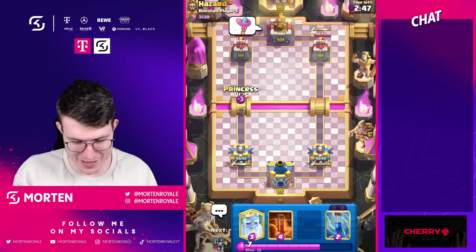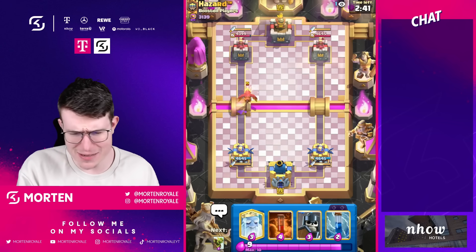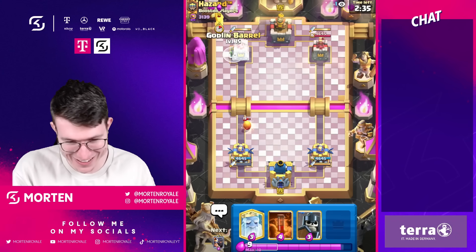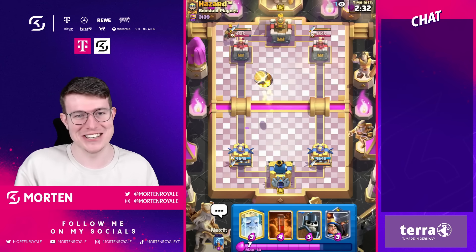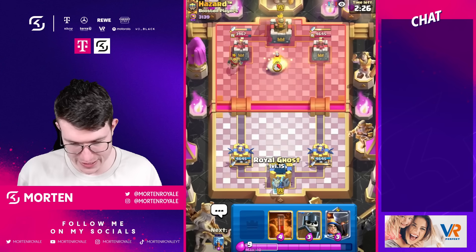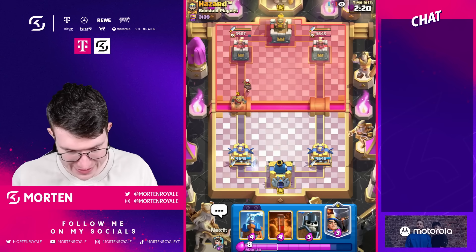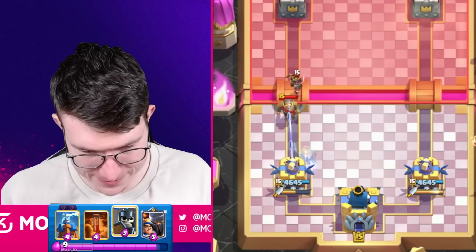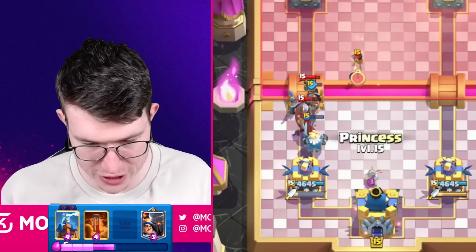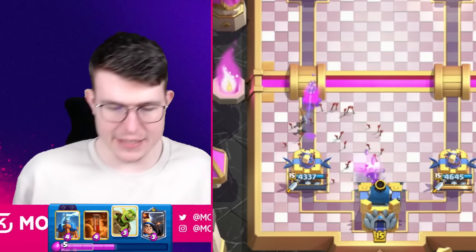Next game up is Busby aka Hazard — I'm so happy he's back in the game. He was competing as a pro back then and now he's just playing ladder and having fun. Going zap and prince's first play to get some early chip. Going barrel — he just lets it go. Ghost in the back. Guards coming down, princess, then zap for really really nice defense — no damage taken.